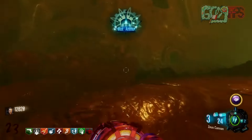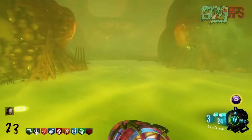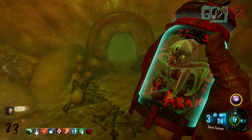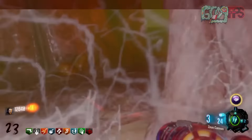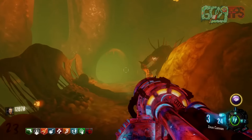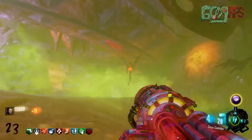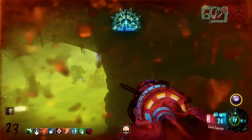The Zeus Cannon is just going to help you one-shot the Margwas really fast and easily. Once you do that, you're going to get a max ammo after killing those three Margwas. Next, throw three more Little Arnies into holes, and this will cause the next set of Margwas to spawn. This next set is going to be fire Margwas, which are a little bit harder to kill, but just keep using your Zeus Cannon or Thunder Gun.